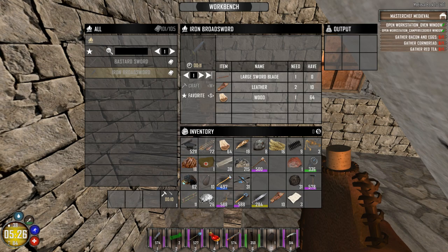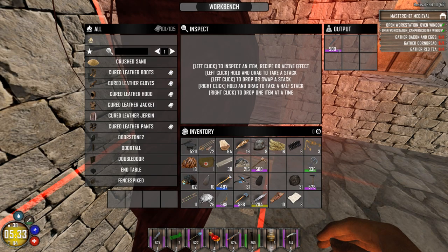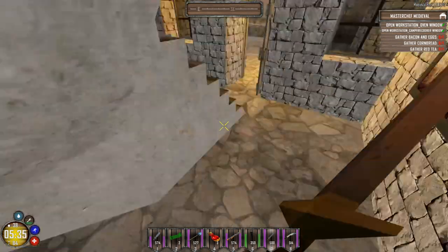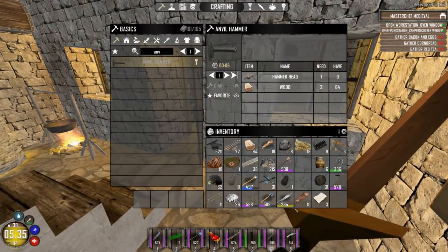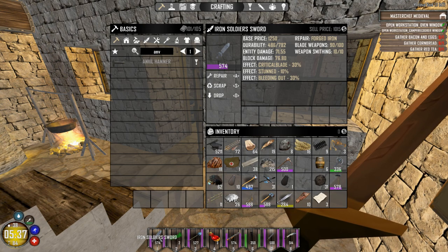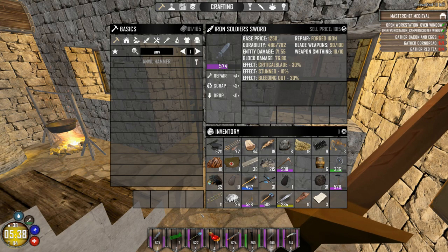Let's craft one of these broadswords. And there it is — iron broadsword. What do we got for stats on that one? 67, 60, and it's got some other pretty decent stats. Let's see if we can make it even better.